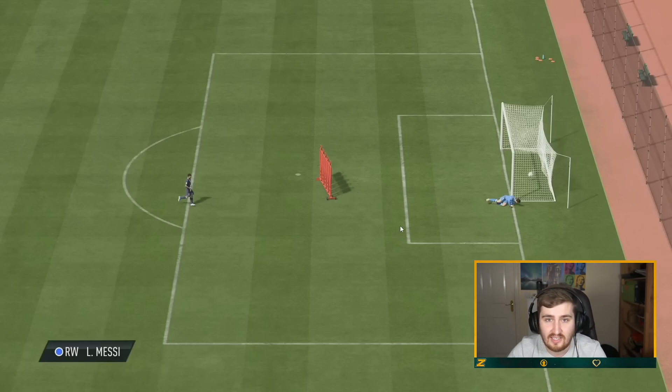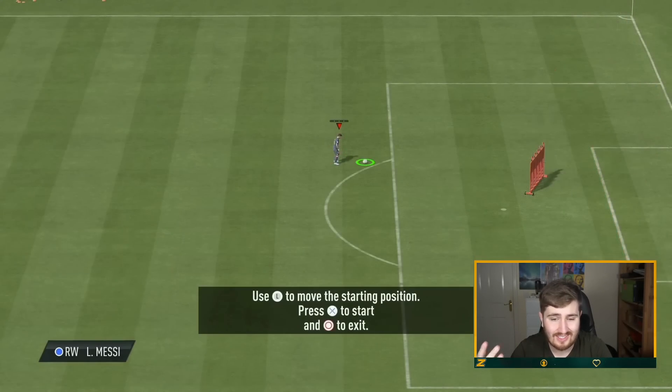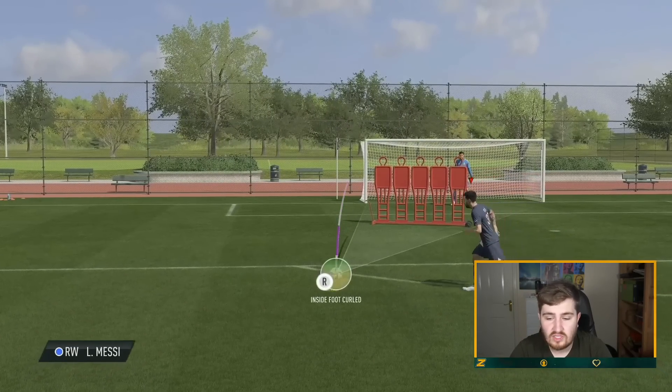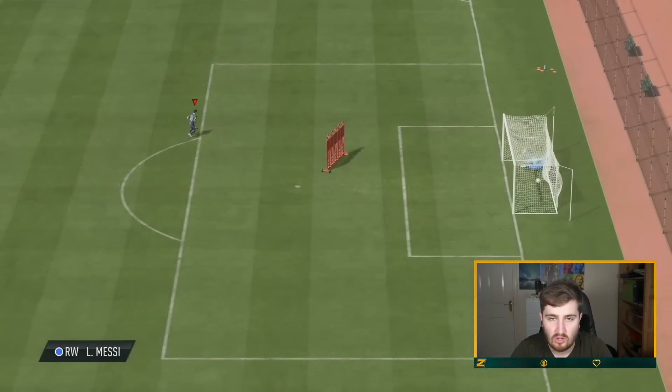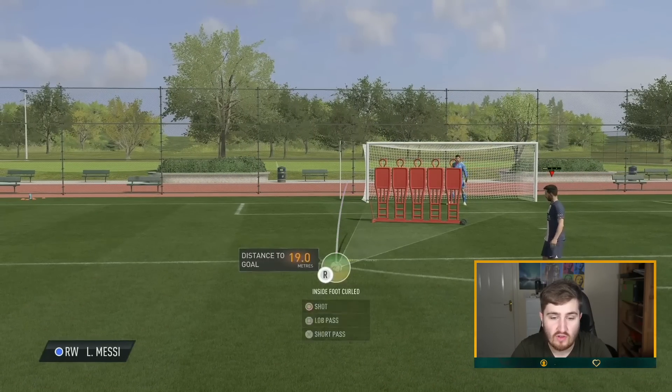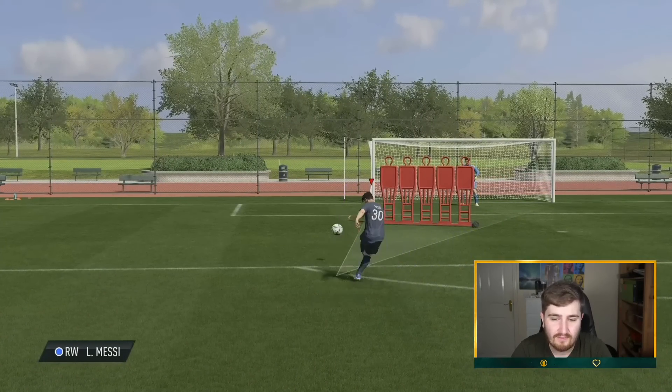Now let's show you free kicks on the other side. You do have to bear in mind where the wall is, how the keeper is positioned, and whether they're going to move the keeper. Quite often in-game the wall will set up like this, and when you've got a left-footer you take it like this: aiming there, putting the inside-foot curl to about eight o'clock on the ball using a clock system. Watch what happens — right in the top corner, and this is against Courtois, one of the very best keepers in the game. For a free kick taker you need high stats: shot power is important, free kick accuracy obviously matters for where it goes, and curve matters more on the curled free kicks.